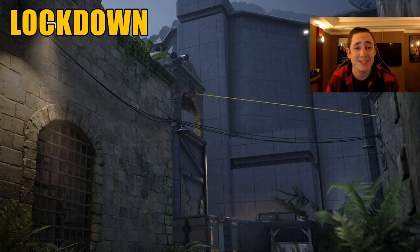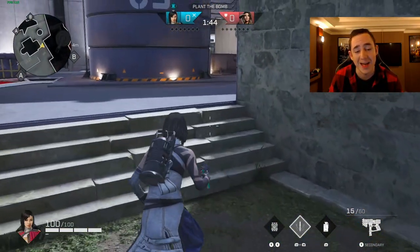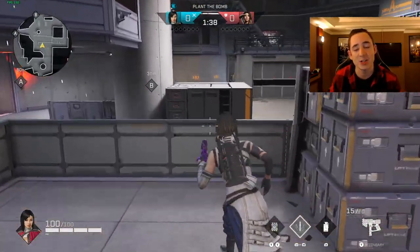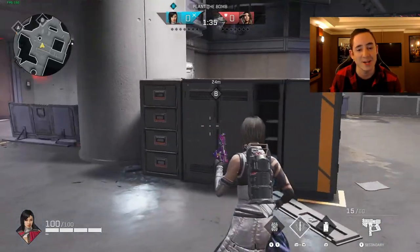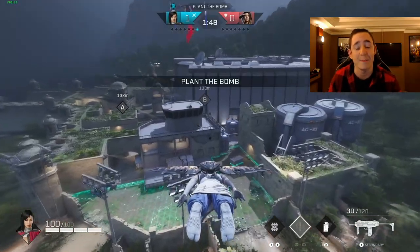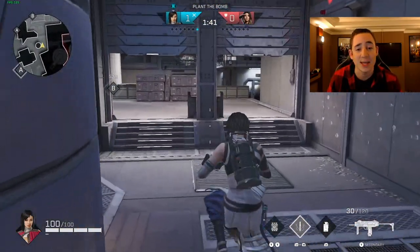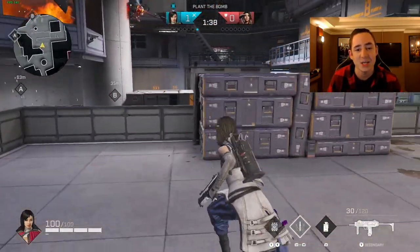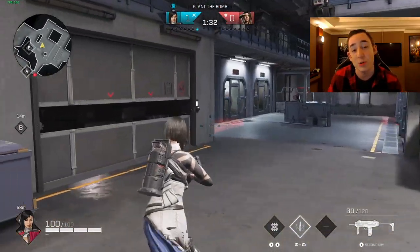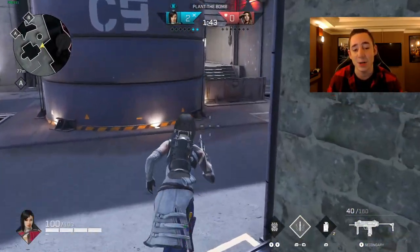The next map is going to be Lockdown, and this is going to really help you if you're pushing onto B site and want to stop someone crossfiring you from mid to that garage door. It's a really important one — whether it be someone sitting in mid or using this smoke grenade. As I move through I'm being cautious approaching B because there are many different angles, but it's my left-hand side I'm getting shot from, which has so much line of sight into different areas of that B site. Now I'll show you this Lockdown smoke — throwing it down as you move round, you do get there slightly before them so you have a bit of time to throw the smoke grenade down, and then you push onto the B site.